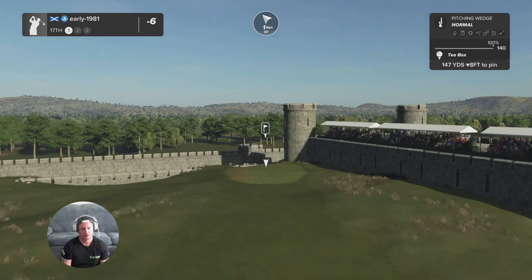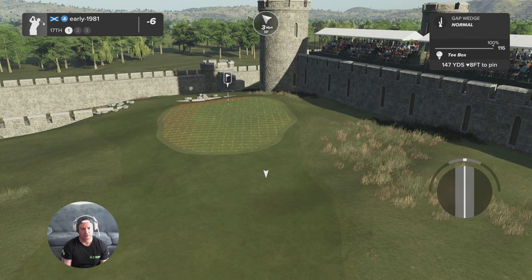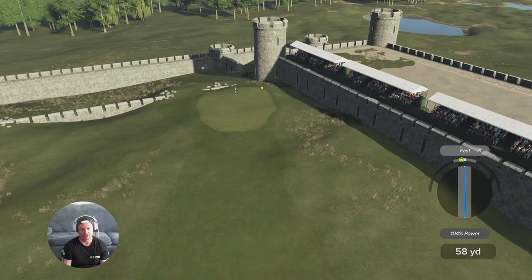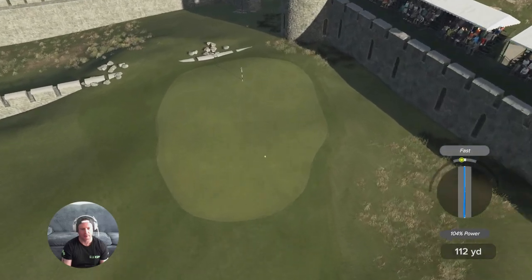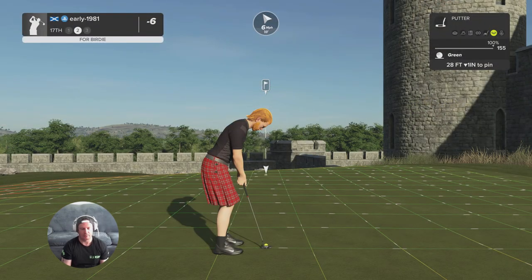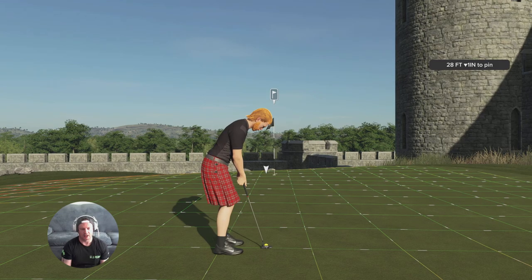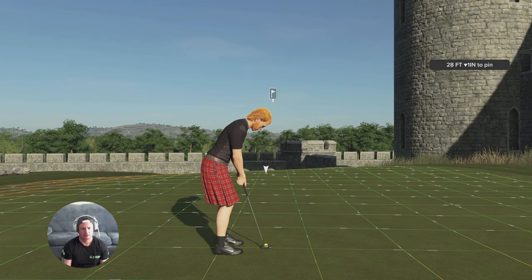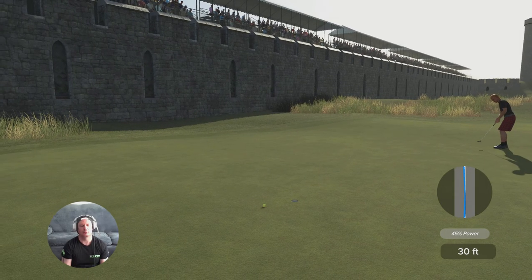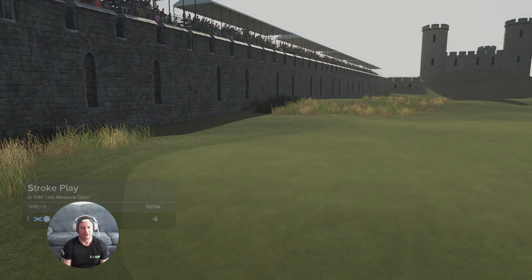It was that chip shot that cost me. Hole number 17 — certainly want to be short of the pin here. Let's apply full deloft and some topspin to this gap wedge and try and overcook it. It's a lovely swing — tiny fast — 104 power — surely that kicks out. It sat down really really quick and is going to give me a birdie opportunity from 20 feet out. It is breaking both ways here, certainly turning more from left to right. Oh, we lip it — just caught the edge of the cup there.